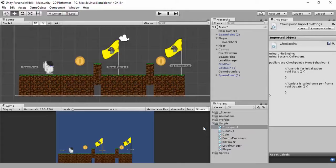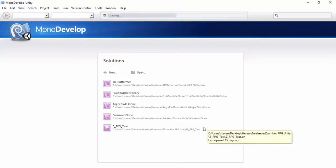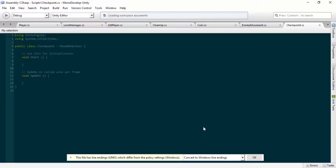We'll go to the level manager and set up a bool - call it 'checkpoint' or 'reach checkpoint', whatever you want. Just make sure you reference the right name because you're going to use 'levelManager.boolName' and set that to true every time you collide. Every time you collide with it you'll set the player position to that current position.